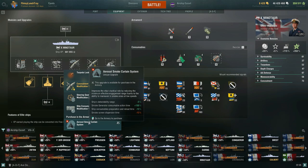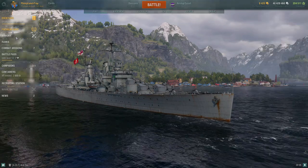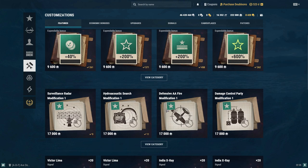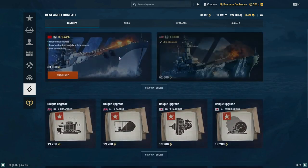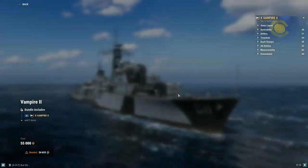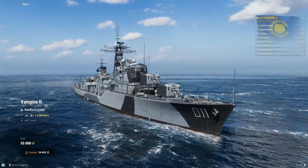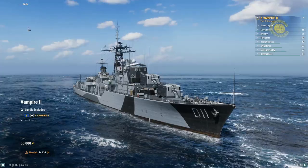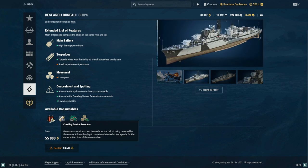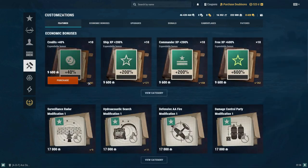For Minotaur you can get around a 52-second smoke screen action time if you stack these modifications. So if you're going for those fun smoke builds where you want to draw a long smoke screen for your team or division mates, you can have a lot of fun with that. And something like Vampire II also has a crawling smoke screen generator, so you can increase the action time of that in your slot 3 as well. There are some different ships you can build that on that makes sense.